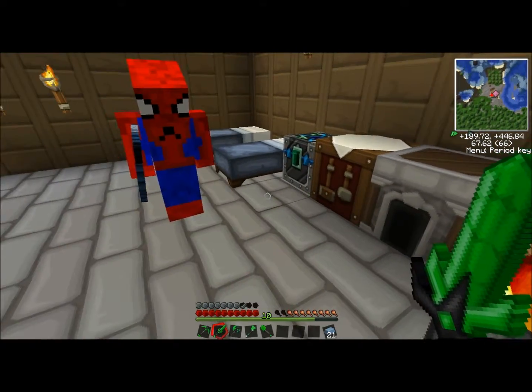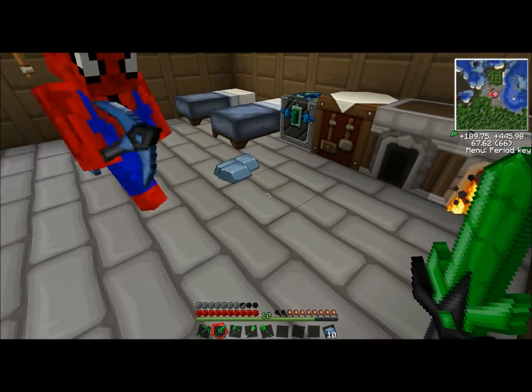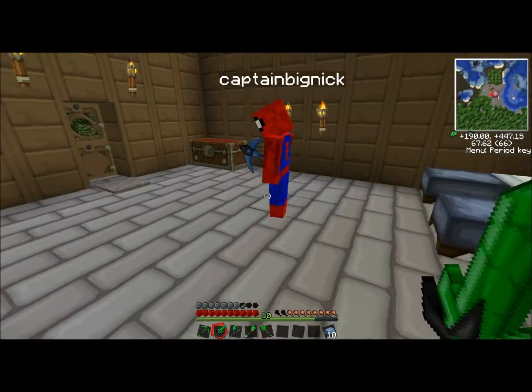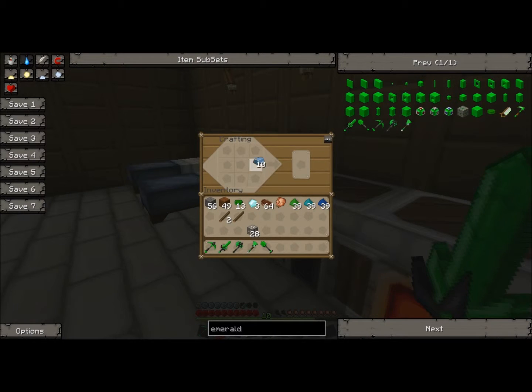So we have our ore that has been smelted. Here, you can take half of it — there it is on the floor. With this we're going to make two machine blocks; I'm going to make one, Nick's going to make one. To do this you just put refined iron in like a chest shape, just like you would for a chest, but then you get a machine block.